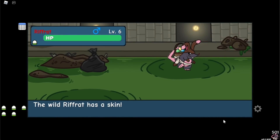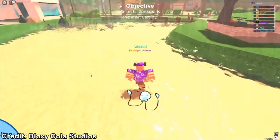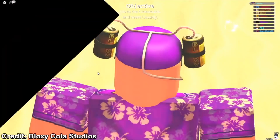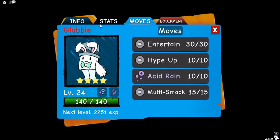This method works with every single doodle in Doodle World. However, for Glubby, instead of having to chain 500, you only have to chain 50 Glubbies. Here's a video demonstrating what happens when you have a 50 Glubby chain in Doodle World during the Easter event.